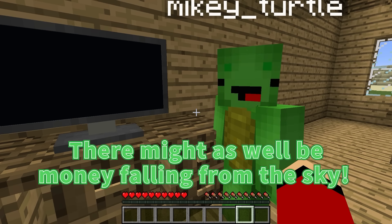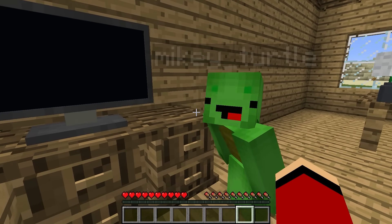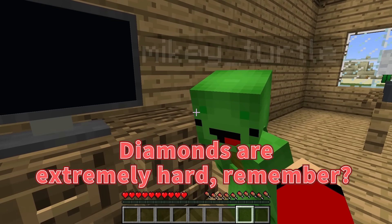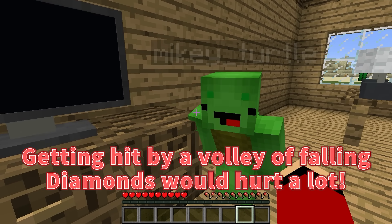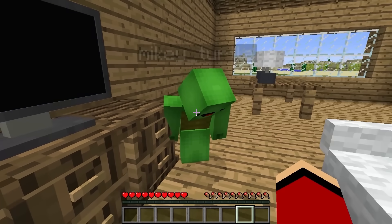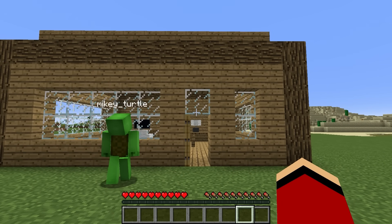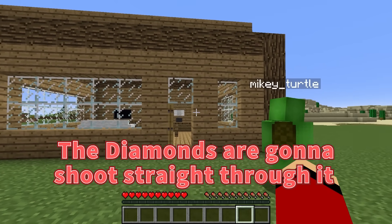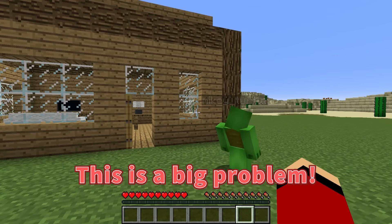There might as well be money falling from the sky! This is amazing! More like dangerous! Diamonds are extremely hard, remember? Getting hit by a volley of falling diamonds would hurt a lot. That's true! Not only that, but look at our house! It's made out of wood! It can't withstand this storm! The diamonds are going to shoot straight through it and turn it into a pile of sticks! This is a big problem!